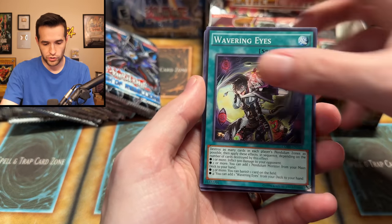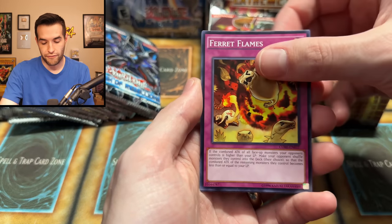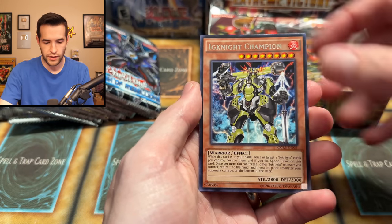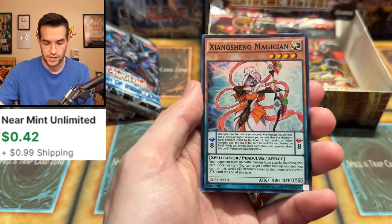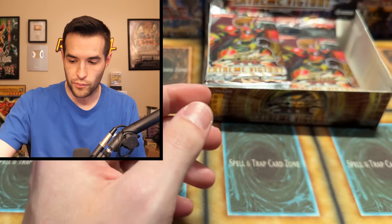We have Singing Lanius, Bubble Barrier, Ruxon Special, Wavering Eyes, Tam Tam, Despot 005, Damage Juggler, Ferret Flames, Ignite Champion, and we got a Zhang Xing Magician. Not bad at all — it's another Super. We'll take it.